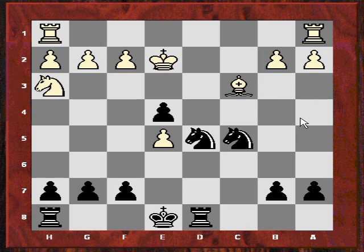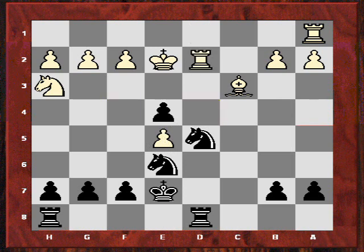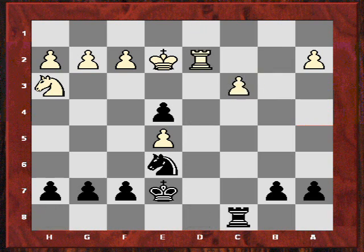After Nd5 there is a lot of pressure on the White position. Ne6 — look at these knights attacking the central squares — and also f4. So Ke7, and now Black takes on c3, takes on d2, Rc8. So not only fully equalized, but White is under fire. Black has a much more importantly placed knight in the center compared to White's knight.